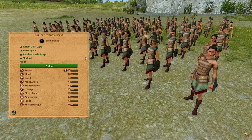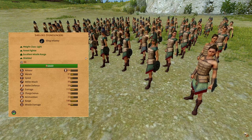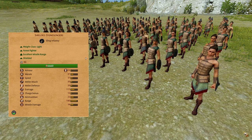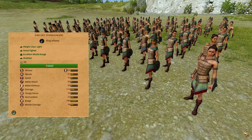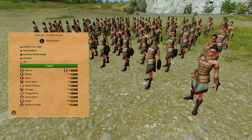Shielded Stone Slingers. These are a lightweight slinger infantry, lightly armored and shielded with a missile block chance of 40%. Decent morale, decent melee combat stats, 22 ammunition, huge range of 180, high missile damage of 38. If you have access to these, you can basically replace the spots of the Toxers. They are practically better in every way.